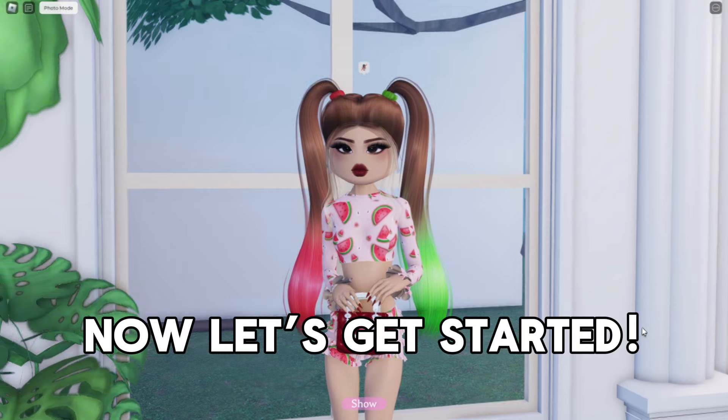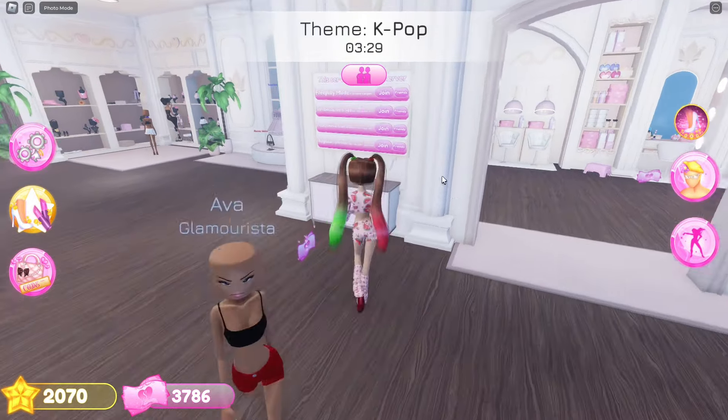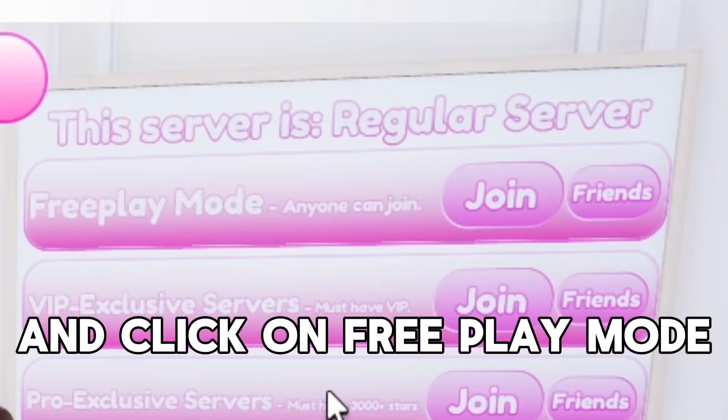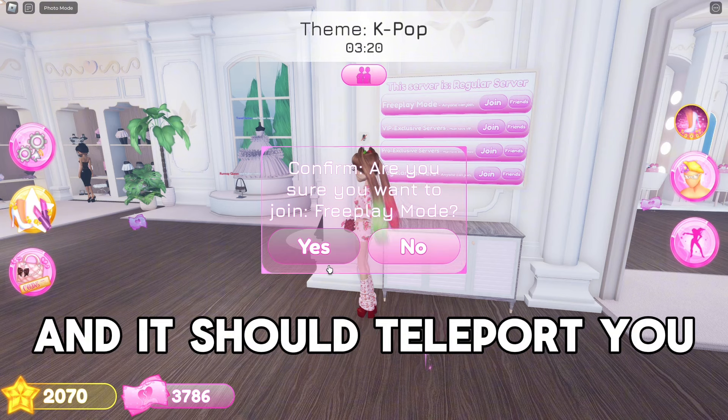Now let's get started. First, walk over to this board and click on free play mode. Hit yes and it should teleport you.